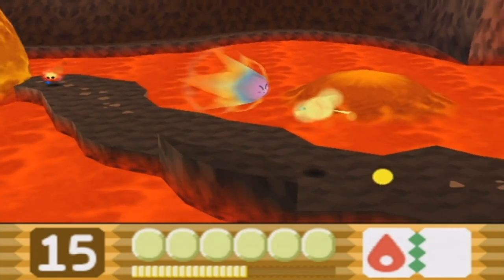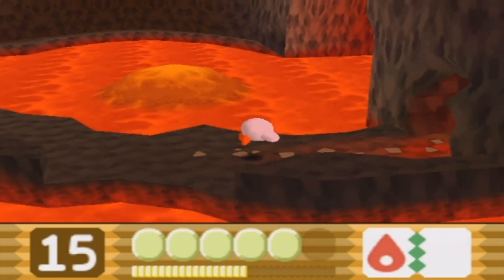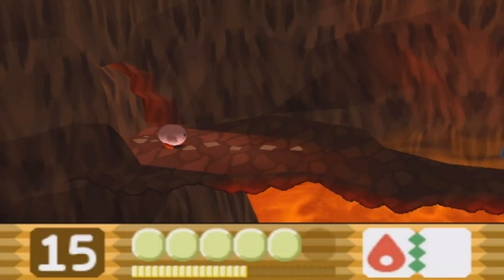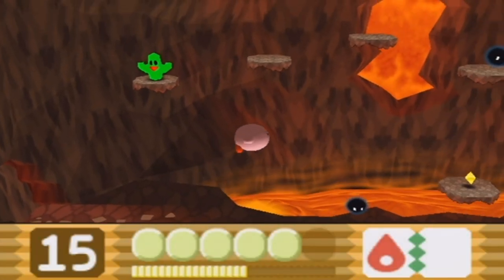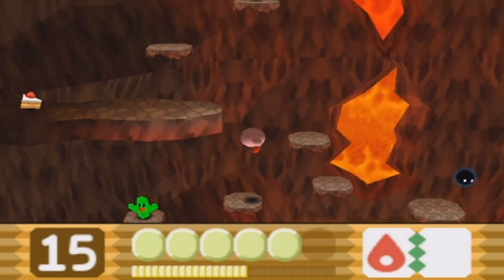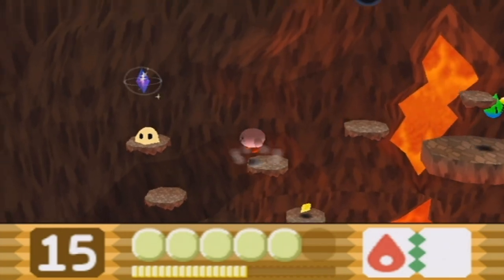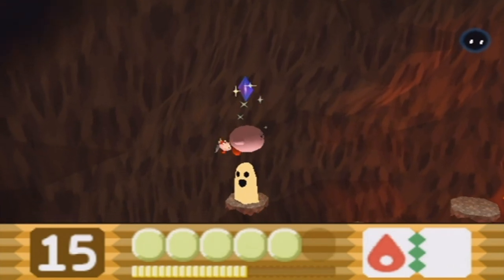Don't touch the floor, but after that section you can touch it again. In this room, the lava wall will now start rising from the ground — keep moving, but stay over to the left. If you stay on the left side, you'll be able to get the third and final crystal shard of this level. There's also cake on the left side, but I'm going to pass on that.